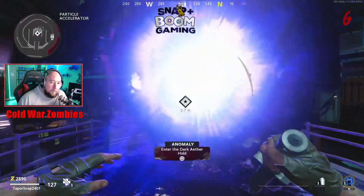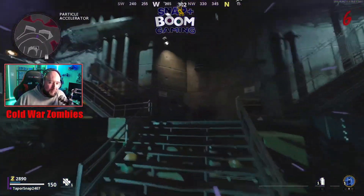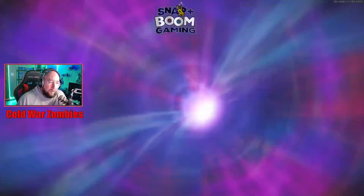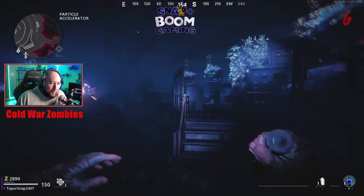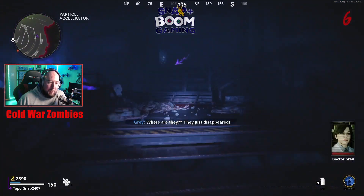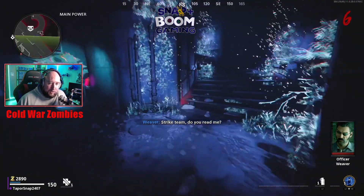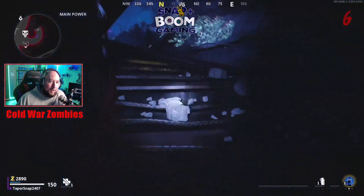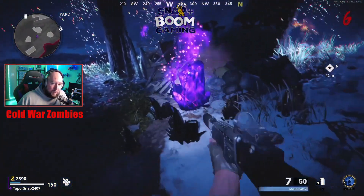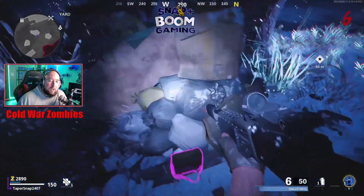To enter the anomaly, hold Square (or E on PC) and it'll take you into the ether — an alternate dimension. It's the same map layout but looks completely different. Go up to the arrow at the top on the opposite side where Pack-a-Punch is. This is your starting area — if you shoot the crystals here, they give you stuff like self-revive and scavengers that you can pick up.